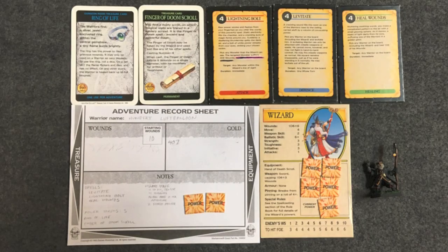Here we have Hundert Left Balloon, my wizard — a celestial wizard that has gone astray. His spells are lightning bolt, heal wounds, and levitate. He has two magical items: the finger of doom scroll, a power level six spell that just causes six wounds to something, and the ring of life, which gives him a chance to pop right back up when he goes to zero wounds. He has a power store of five, plus a wizard staff that lets me reroll the power score once per adventure and stores another two power. He's at ten wounds, and went up one wound in the post-game last round.